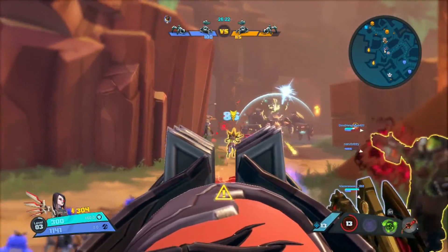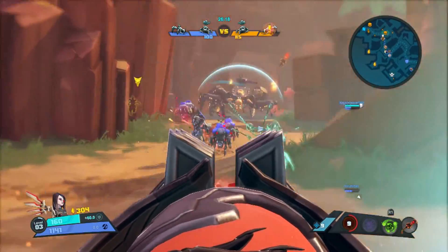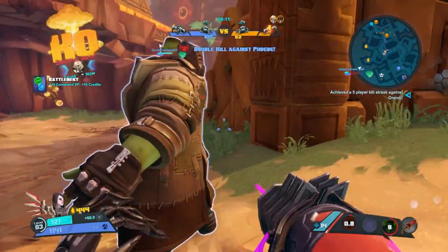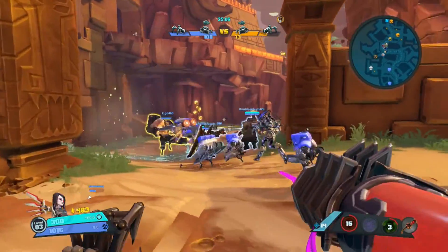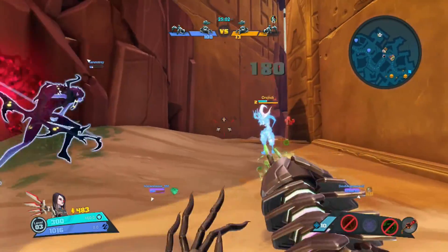Next up we have Fulminate. Beatrix will fire a rapid barrage of homing projectiles that deal a small amount of damage to opponents, but any opponent they damage will be weakened, dealing 30% reduced damage for 3 seconds. So any enemy damaged by Fulminate will deal 30% less damage to you for 3 seconds. Pretty useful.